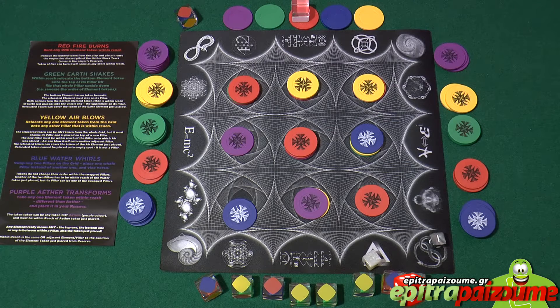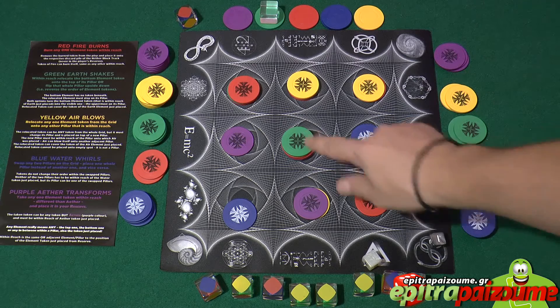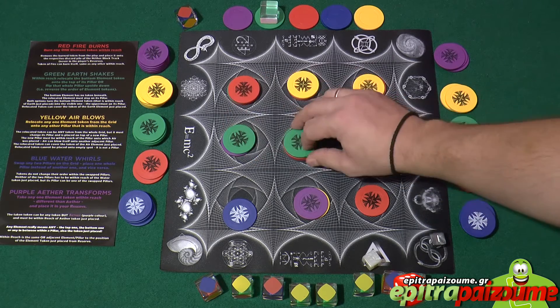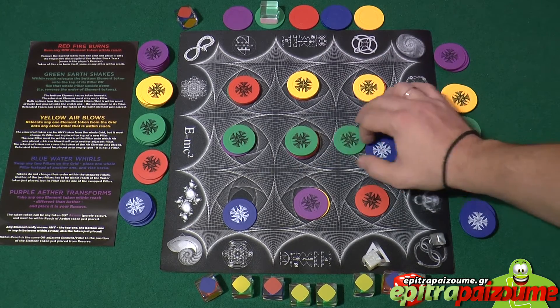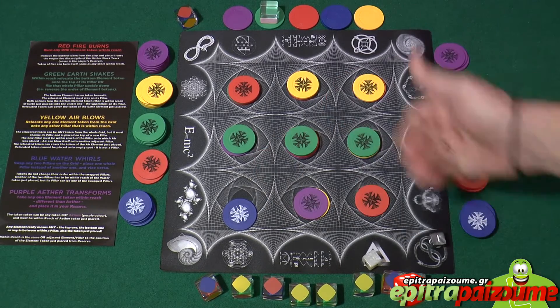Green earth snakes: within reach of the earth token just placed, relocate the bottom element token onto the top of its pillar — or flip the whole pillar upside down, reversing the order of the element tokens. For example, activating the green effect on a stack, you can either take the bottom token and put it on top, or flip the whole pile. This can reveal a matching line and score you one victory point.